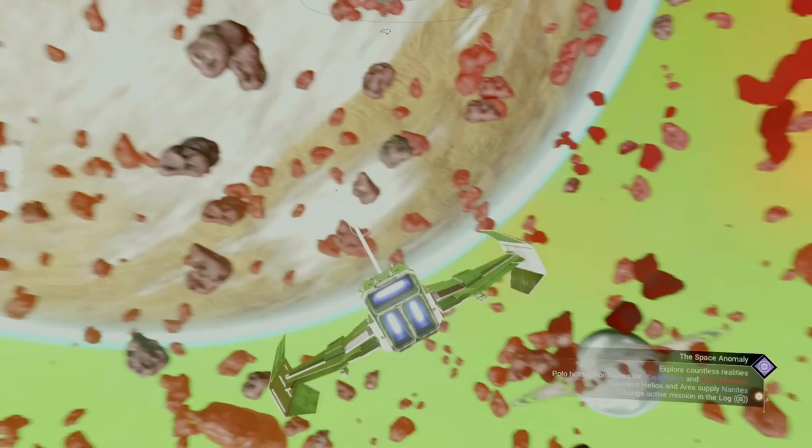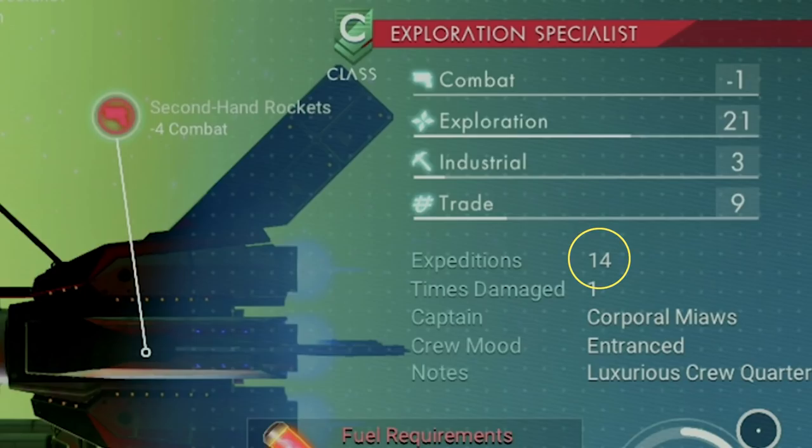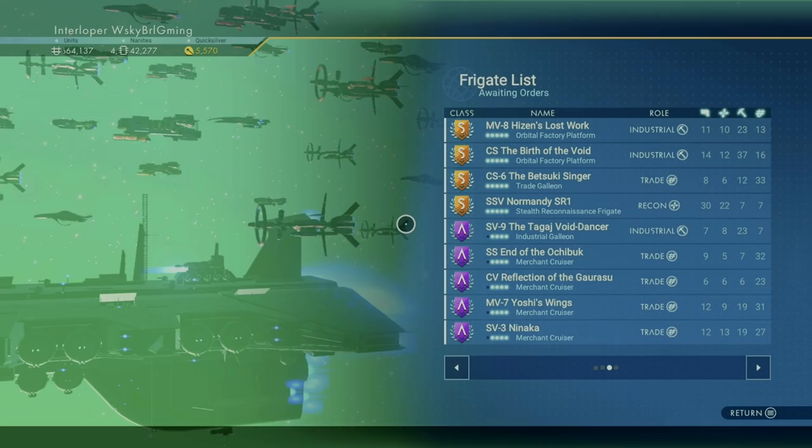One of the things to look for on frigates is how many expeditions they've already run. Anything after 55 is where you'll stop getting experience. So the takeaway is you want a frigate that's a C class with a small amount of expeditions under their belt. If they're C class and they have a higher amount of expeditions, then you have a shorter window to rank them up.